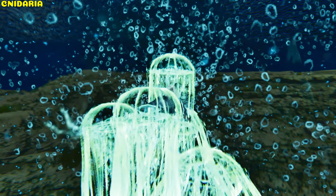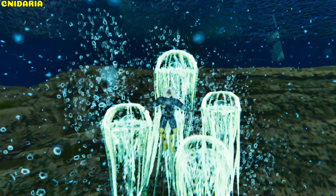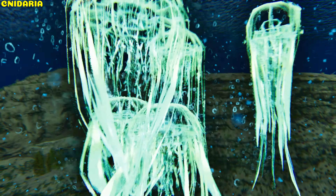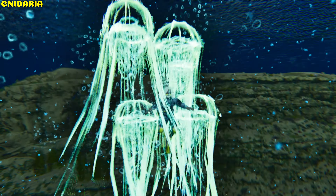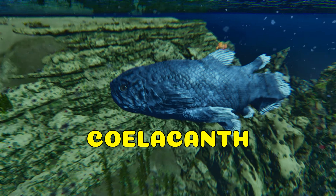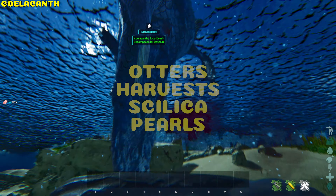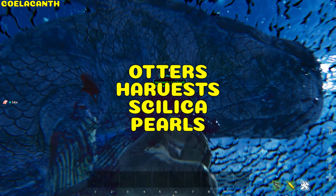Cnidaria. The Cnidaria is untameable. Though it looks small and harmless, its shock attack can immobilize, which can cause issues if there's a group of them. When harvested, they drop biotoxin. Coelacanth. The Coelacanth is untameable. When harvested, it provides fish meat, and if used by an otter, silica pearls.